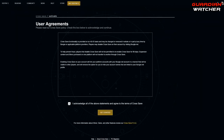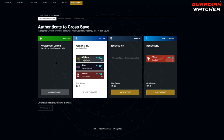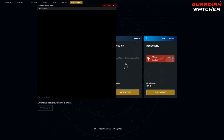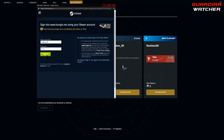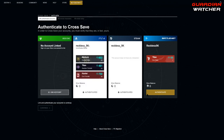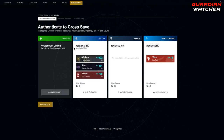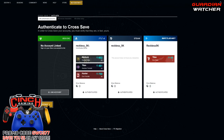This is your user agreements — just hit this box right here and then hit get started. Now it's going to have you authenticate all of your accounts to cross save, so go ahead and authenticate all of them. Once all your accounts are authenticated, go ahead and hit continue.